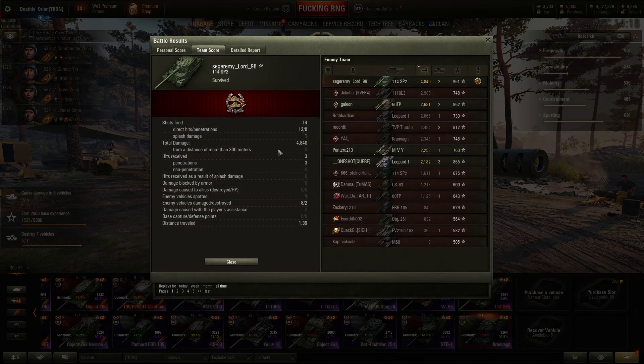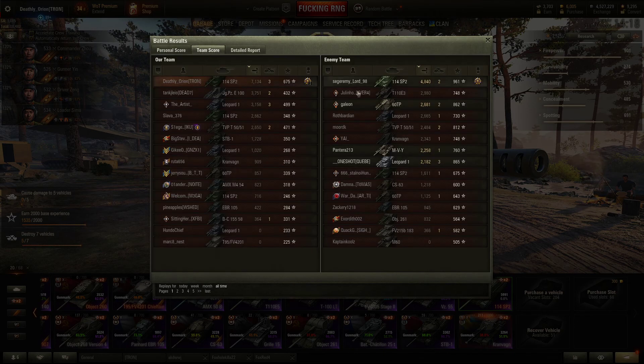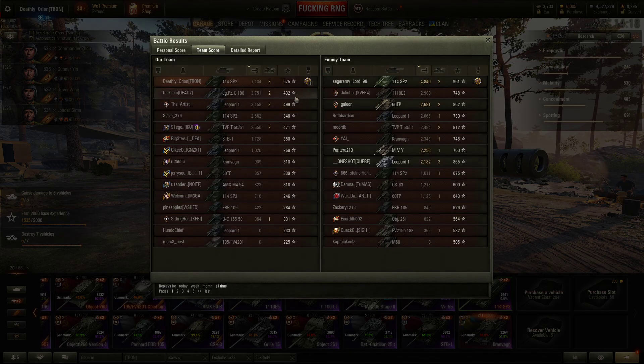The Leo player actually did pretty well on the hill even without turret armor. I think he just made the mistake of trying to aim at me after moving — had he not taken that shot he could have used more HP to get more damage. It was one mistake a lot of people make, and he really had no reason to suspect I would hit him with that snapshot.